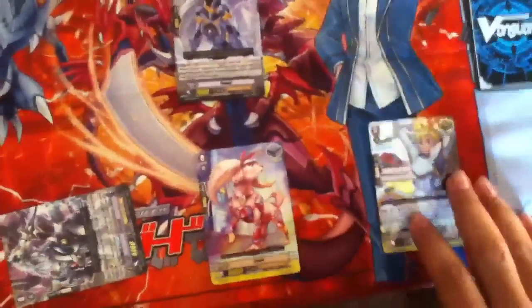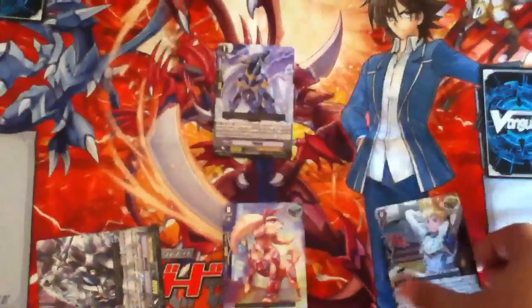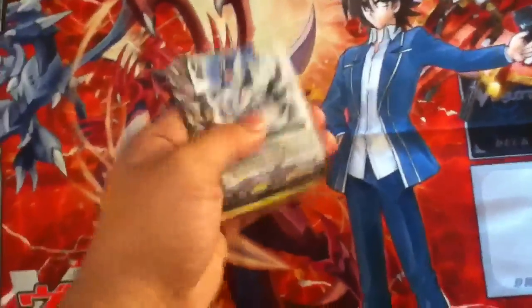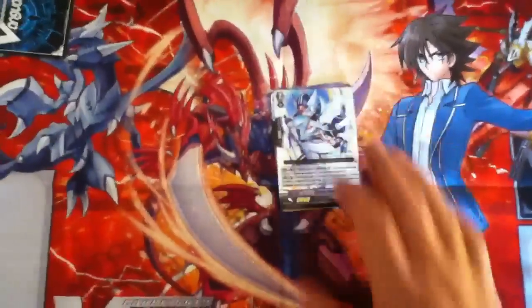Use Future Knight Lou's effect to counterblast 1. Then you Soul Charge Floggle and Barkle into the soul. Then you Superior Ride — sorry, Superior Call — Blaster Blade. This is why you do not ride and you get a free Blaster Blade.